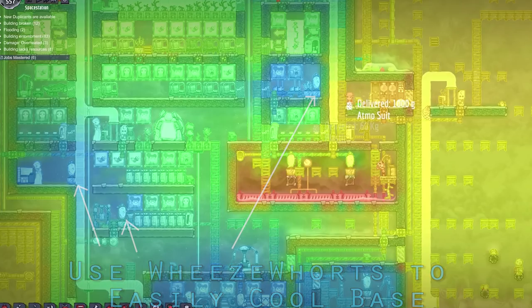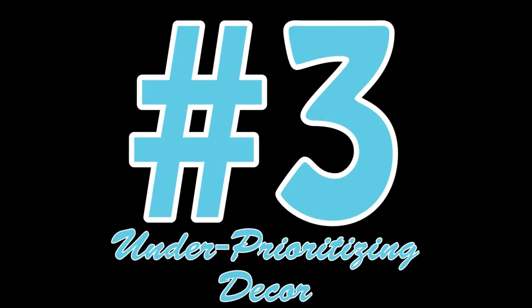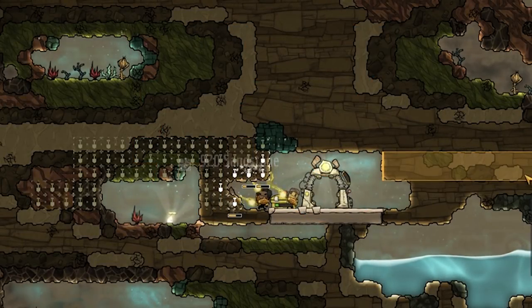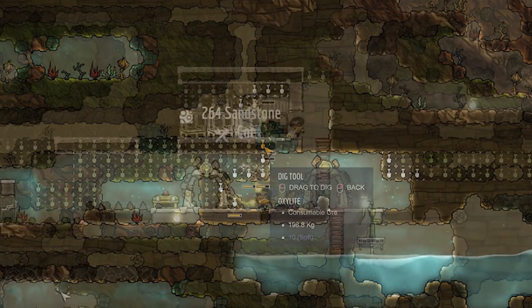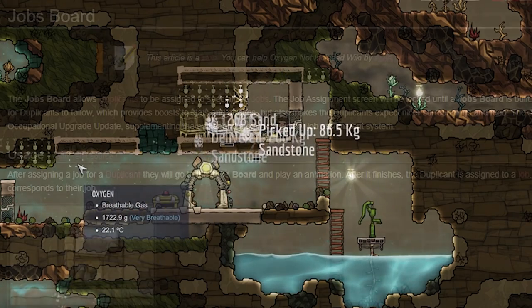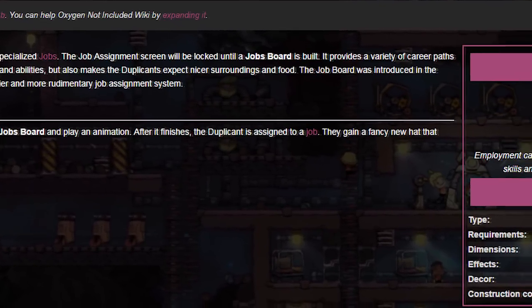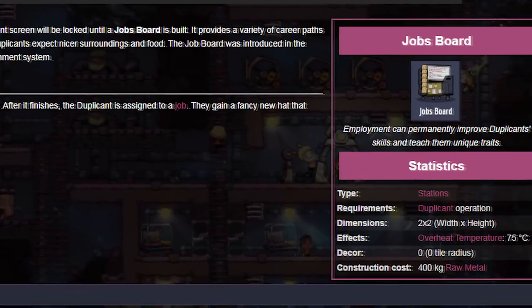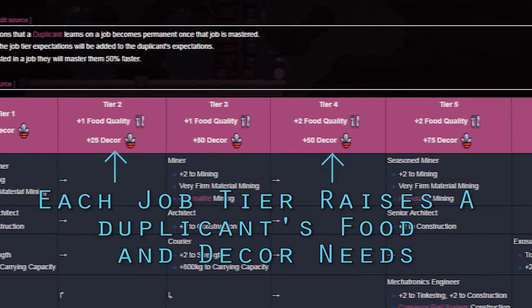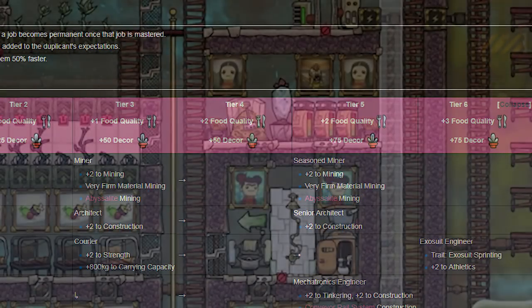Which brings us to number three: under-prioritizing decor. For the first few dozen cycles when your dupes are clearing area and building beginner rooms, beds, and whatnot, stress will be very low or a non-issue. However, once you get a job board and the dupes are becoming specialized, they will gain stress much faster. That is where decor comes in. Every room or area that you build within your main base should have extra room for decor — at the very least a row of paintings.